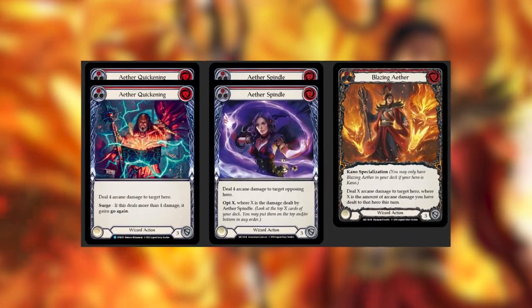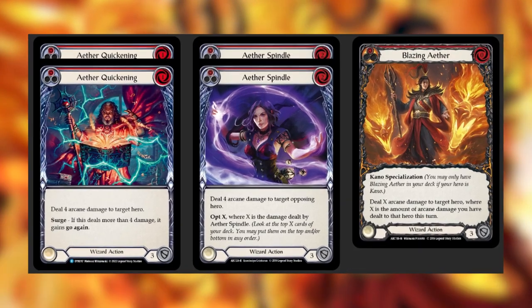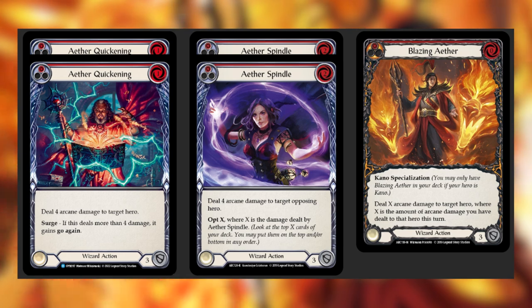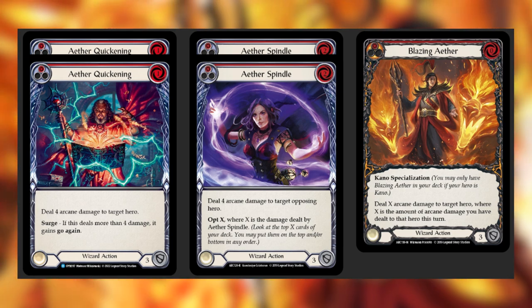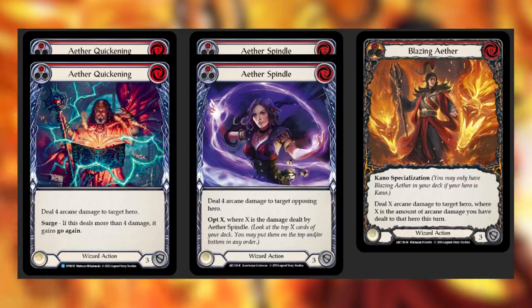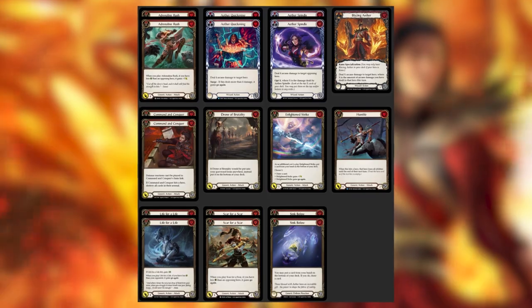On to the red spells: we play two Aether Quickening, two Aether Spindle, and one Blazing Aether. Not too many red spells, so use them sparingly in slow matchups. In race matchups, throw them out and get their value as soon as possible, or hold one in Arsenal to Stormstriders it out for the win on your opponent's turn. This gives us 16 reds with two Sink Belows added in, putting us at 18 reds total — a bit high for my tastes in Kano, but it works.